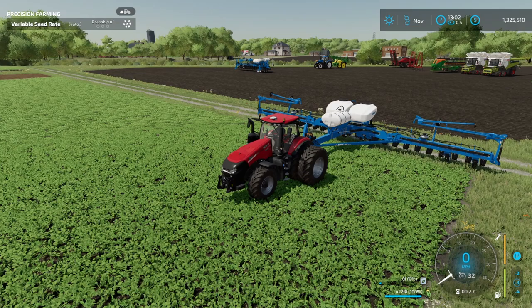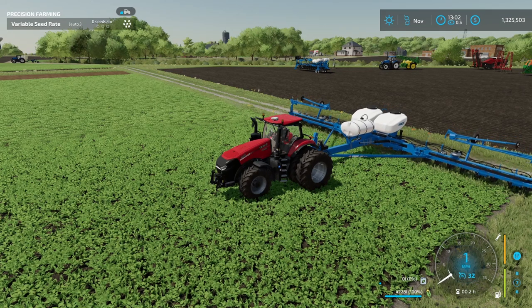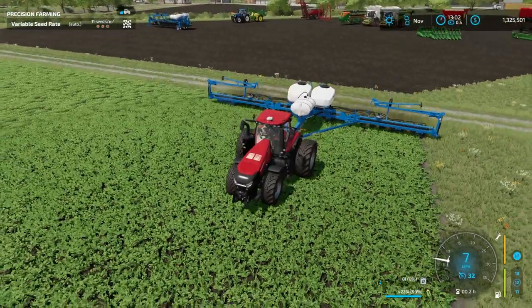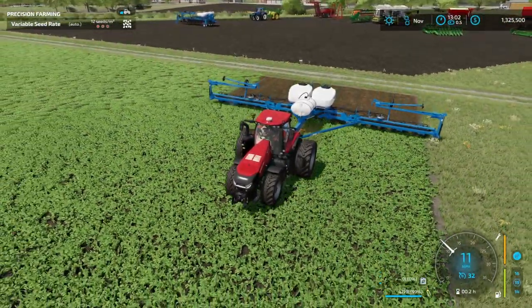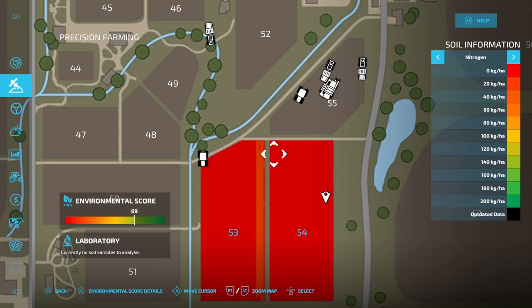The last thing we're going to test today is direct drilling. You can see down on the bottom of the screen I don't have any fertilizer in this at all right now. We're going to go ahead and lower this down, turn it on, set my crews, and away we go. This hopefully is going to give us a little bit more than what the cultivating did - and once again it does not look like we are getting anything here from oilseed radish.